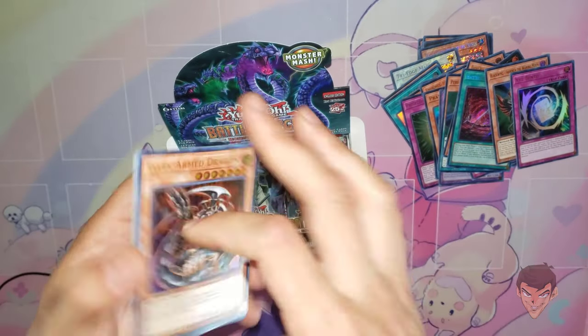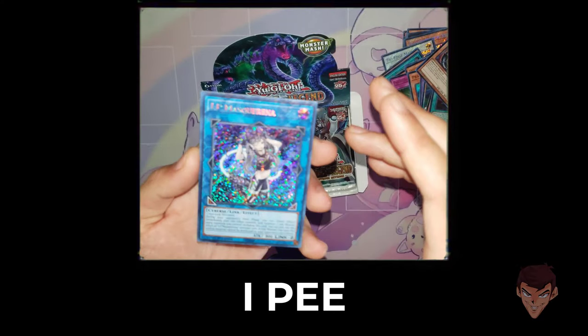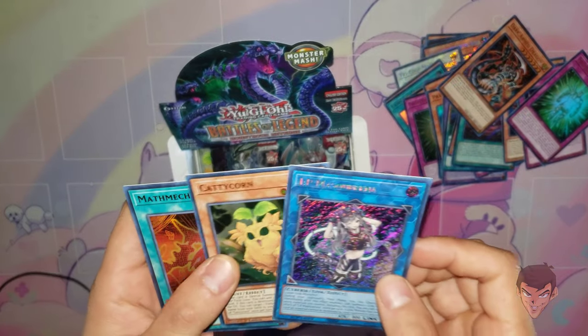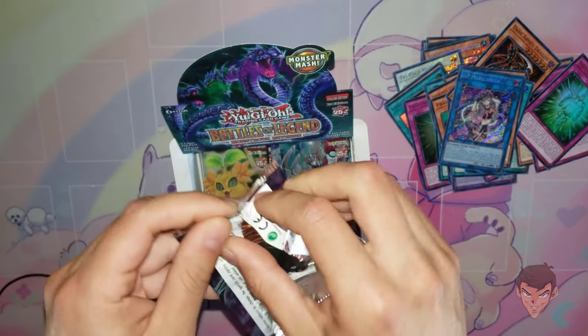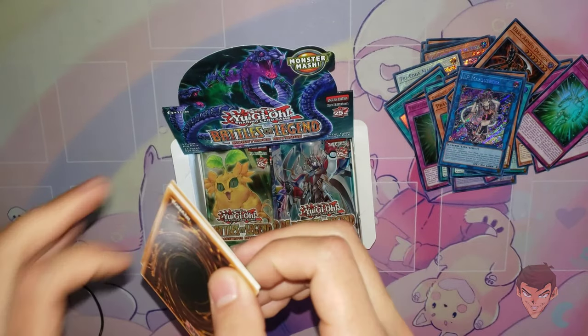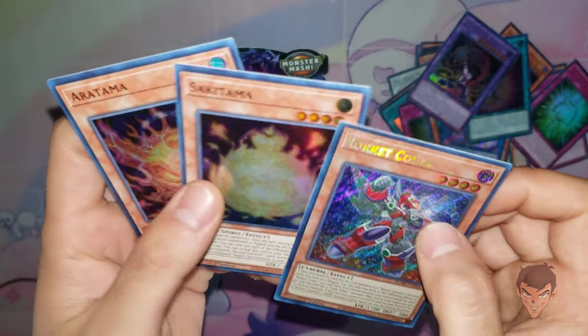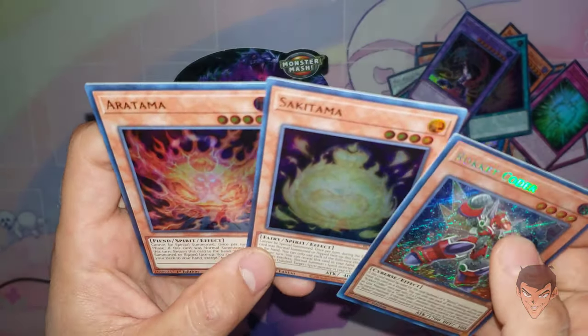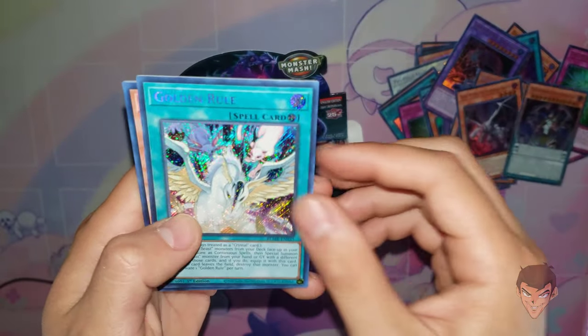We got Ghost Wyvern, Battlefield Tragedy, Bento, and a new Blackwing card. Protection of the Elements, Isolde, IP Masquerena — this is in the set?! Konami, what have you done to me? I just got my Gold Rare — just kidding, I don't believe in Gold Rares. Rocket Coater — ooh, this guy's sick. We got the onion and the red onion as well. Still no Quarter Century Secret — that's the objective for today. Golden Rule — a new Crystal Beast card, that's pretty nice.